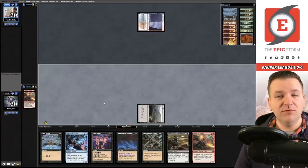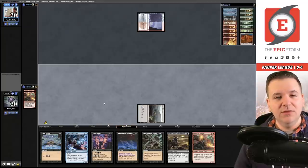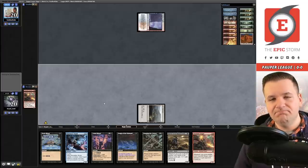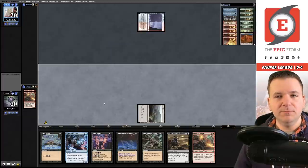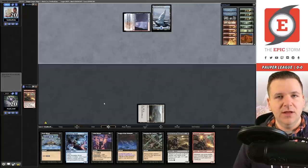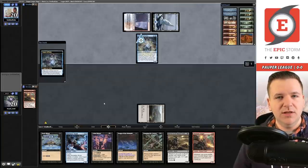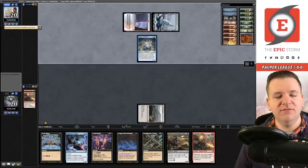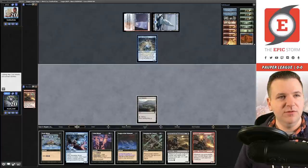We haven't hit the black source yet but we do have two more cyclers. Horror of the Broken Lands cycles for a black, not a colorless, so until we find that black source we can't cycle it. It looks like our opponent is playing the Izzet version of Fairies — difficult matchup, it's certainly winnable. They go island into Augur of Bolas. Augur is a card you usually don't see in Izzet, but here they're taking a card out of the Dimir variant and playing it in the red one.